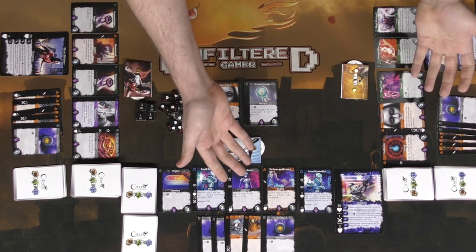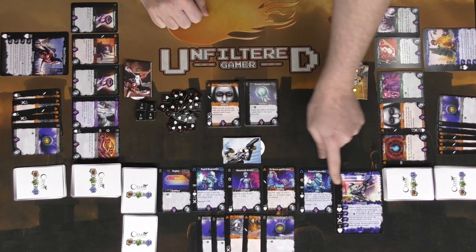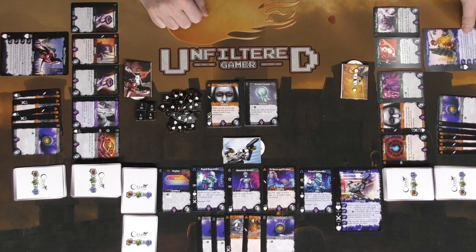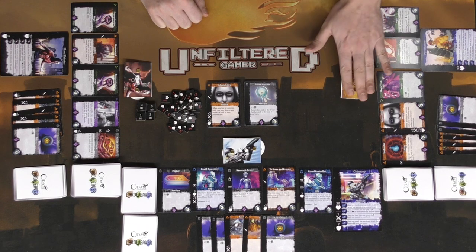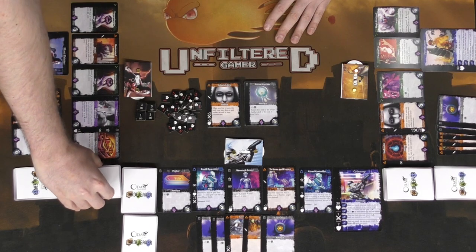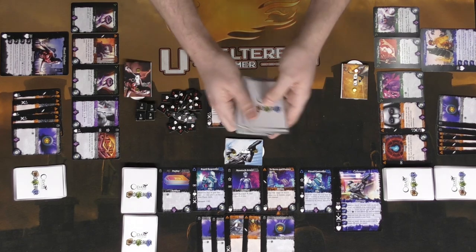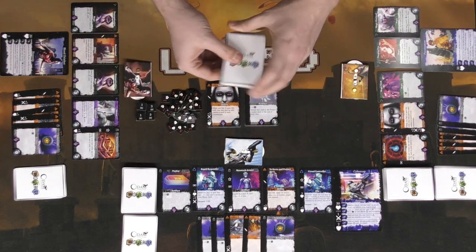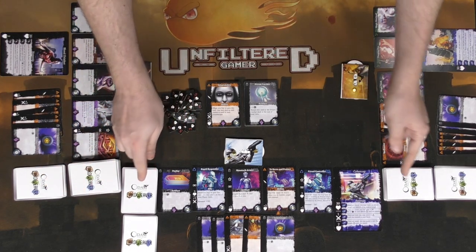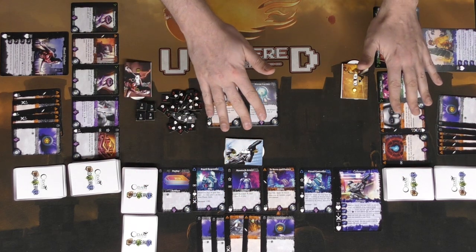We set the bad guy's HP to two times its base HP since there are two players against him. Everybody else's HP is set based on the animus's HP — the Cyber Cop and Pyromancer are both at 30. After that, you shuffle your decks. The nemesis shuffles both decks together and deals out five cards face up; everybody else shuffles their own base deck and deals out five cards face up.